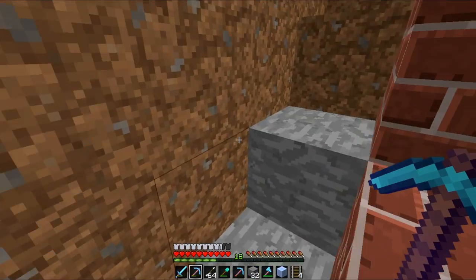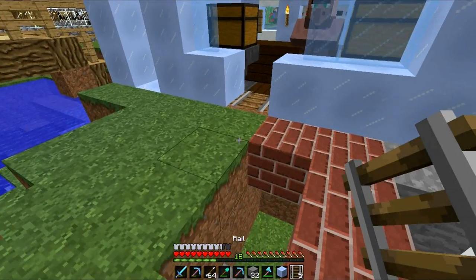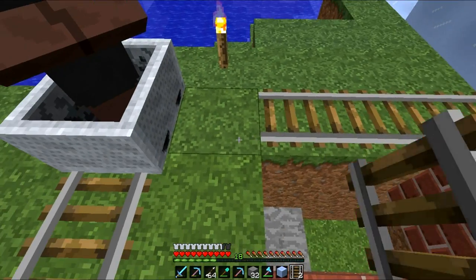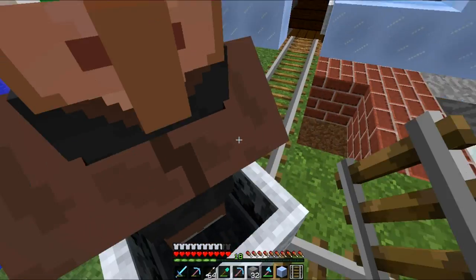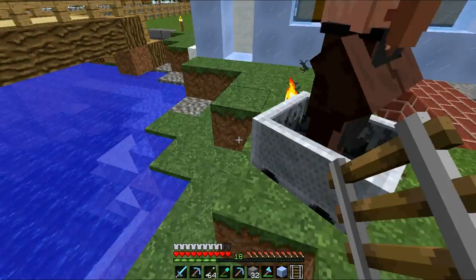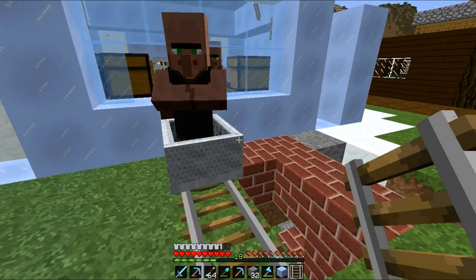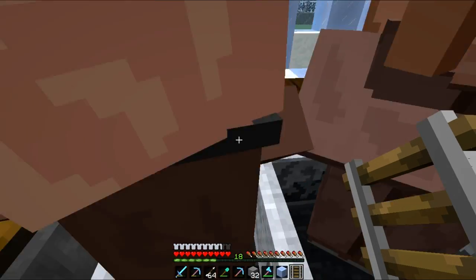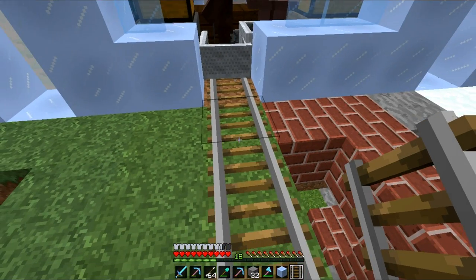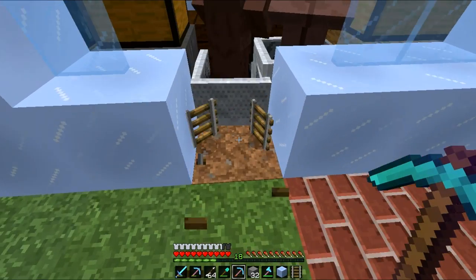Ideally you'd have a dozen rails — enough to get him all the way over there — but to be honest this is absolutely fine. The great thing is these minecarts do push off the rail tracks, so you can maneuver them back on quite easily. I think the mechanics of that have got a lot better than they used to be.